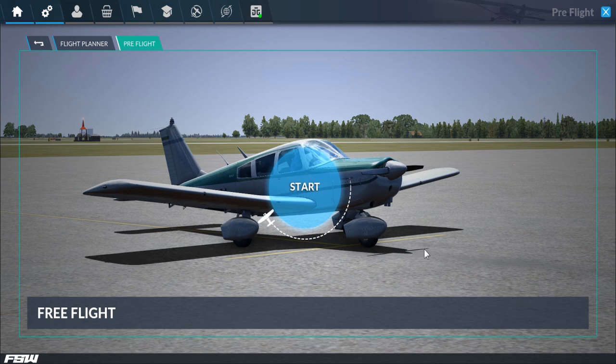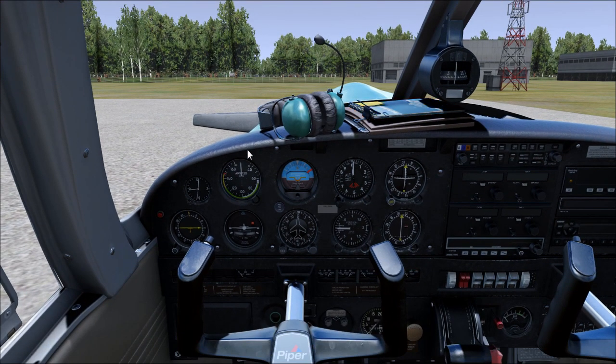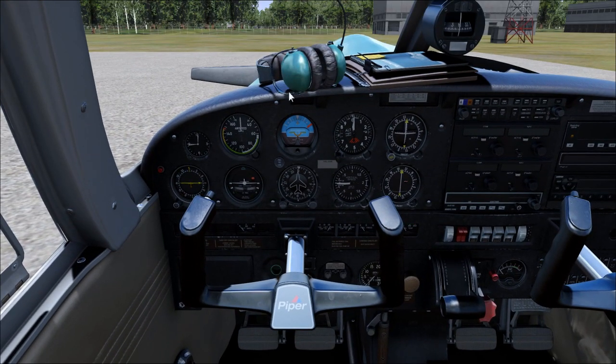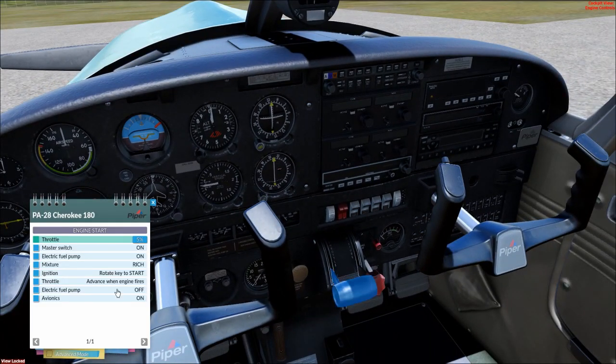It definitely spawned us in a parking spot at Fernandina Beach. We're in the Piper 28 - I chose it because we're going to be checking out the physics, and it's a better aircraft for that. Looking at the instrument panel, there are new options here. If we click this, it brings up our checklist. This is the engine start checklist and it's interactable - throttle to five percent, master switch on - and you can see it's highlighting the items.